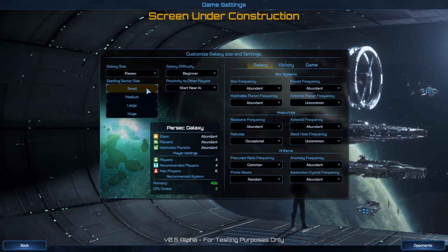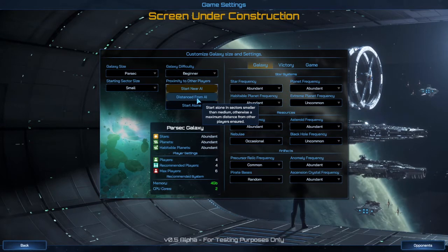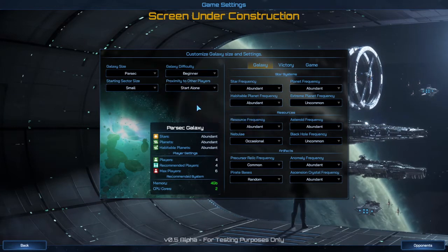You can adjust the size of it. Since it's a small map I'm going to go with a small starting section. Then you can choose to start near an AI, which will be right next to them since it's close, or a distance from an AI. You can also choose to start alone — say if you want to fight a whole bunch of pirates at the beginning of the game and fight the other civs later. I think I'm going to go with that for my next game.